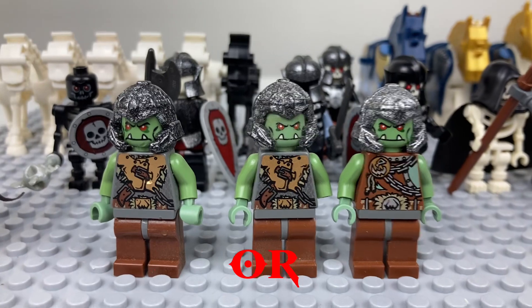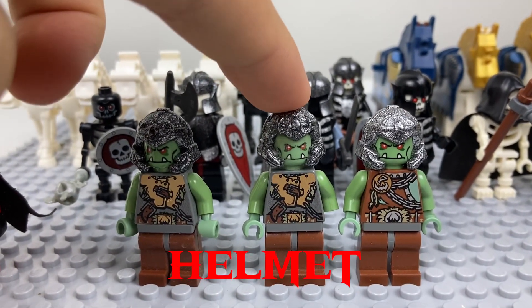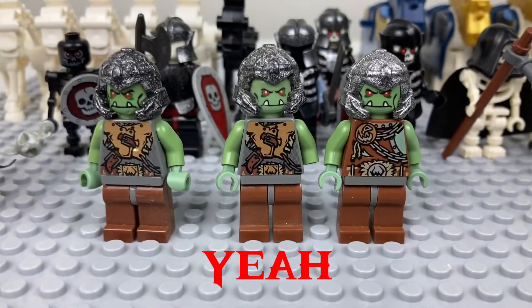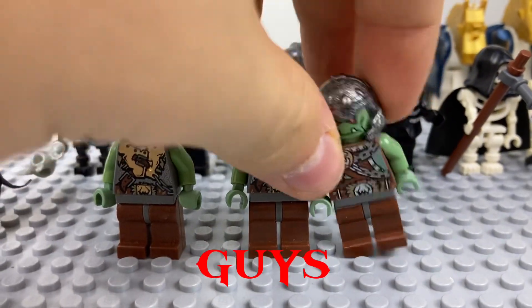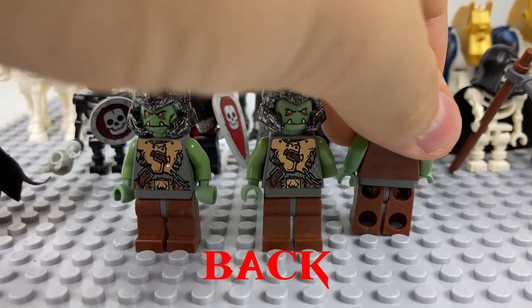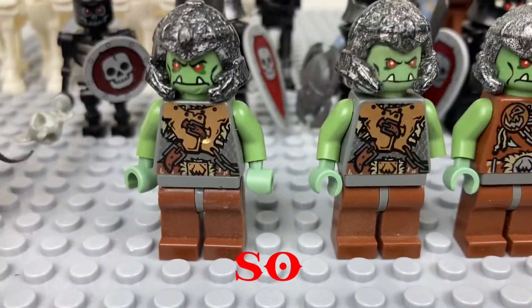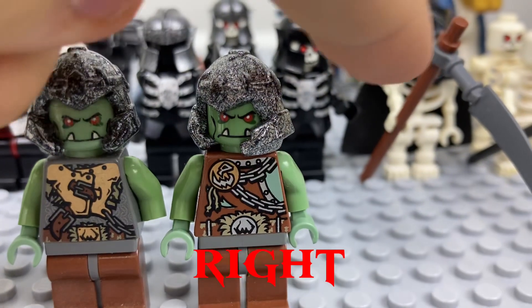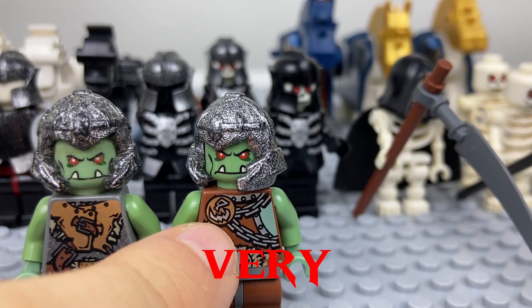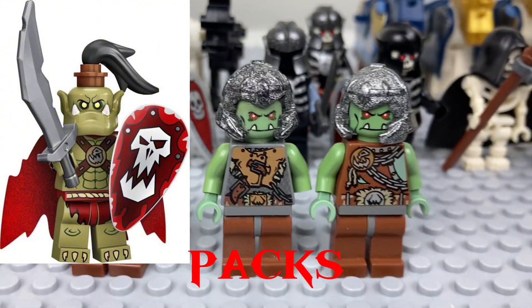The next three figs are the orcs or goblins. They have these cool helmets — I've never seen a color of helmet like that. They are pretty dusty, I need to give them a good wash. The middle guy is missing an arm. The detailing on these guys is ridiculous — so good on the fronts. The first guy has a mark very similar to the new CMF orc from the new CMF packs.